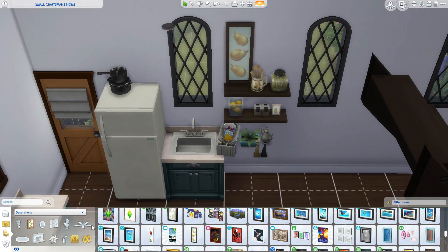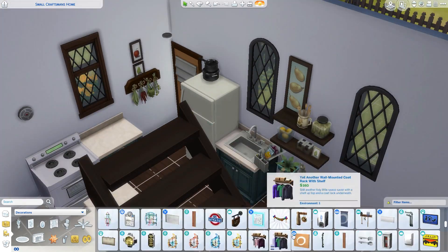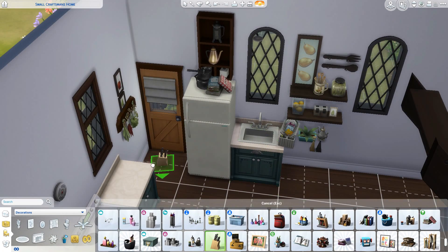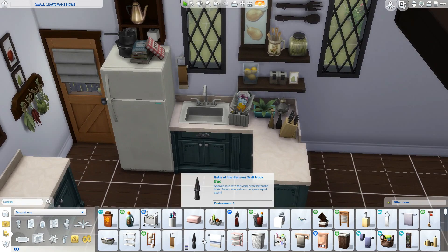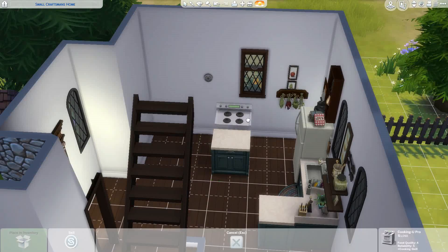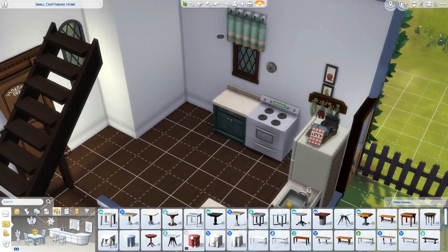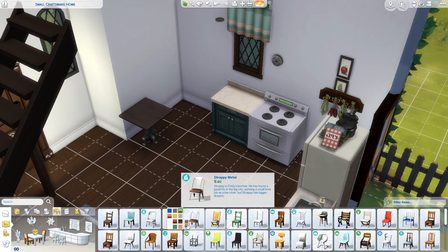I considered doing the shelves in white but I actually quite like the mix-match of different wood styles. I added frames with a similar color wood and lots of the decorations have that too, so I think it all went together okay. A lot of the items in this build are a bit cheaper — I didn't use the nicest oven or fridge — but if you play with this family and they earn more money, you can upgrade.